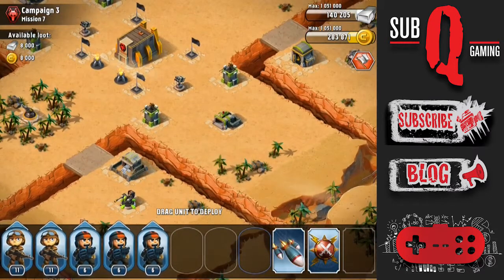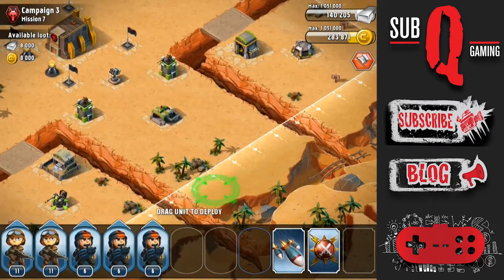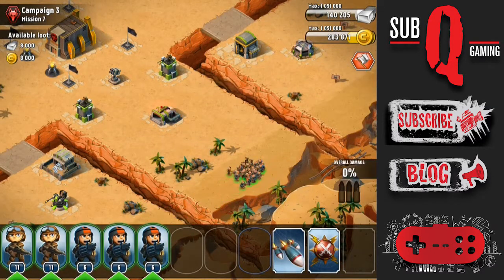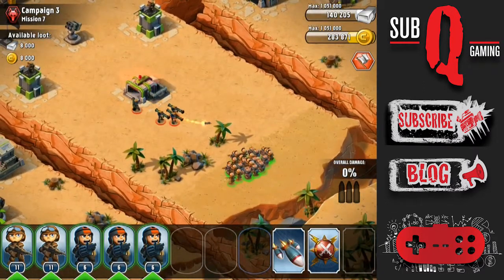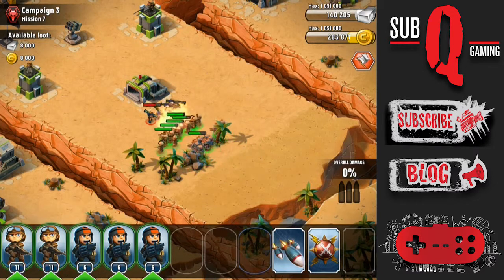I will start from this side with the reserve. Try to drop your Riflemen at the front and the Grenadiers behind. I'll move them just a little bit to activate the reserve. This reserve happens to have Missile Troopers, which have a very long range attack, so you have to rush in and take them down.